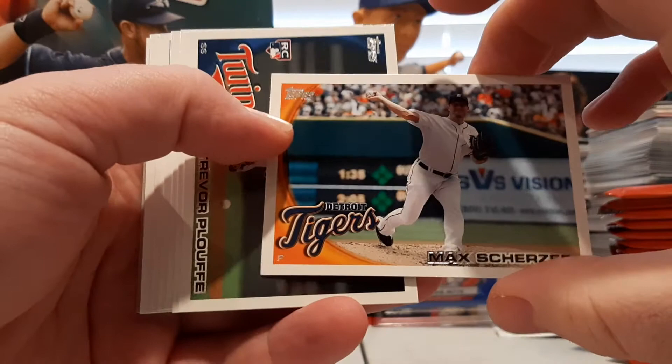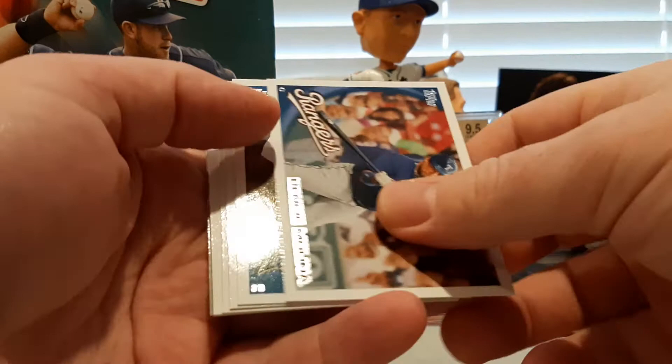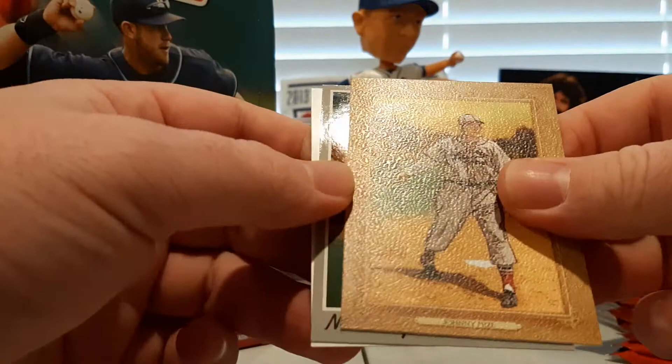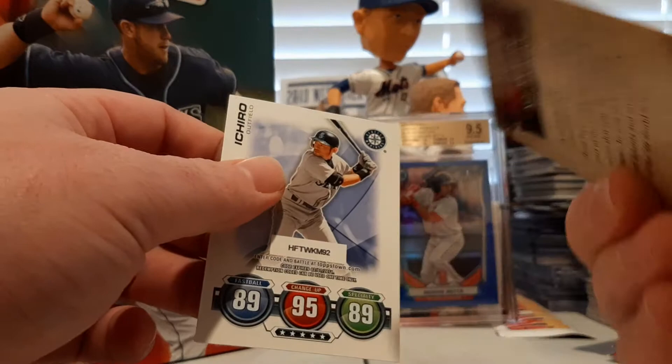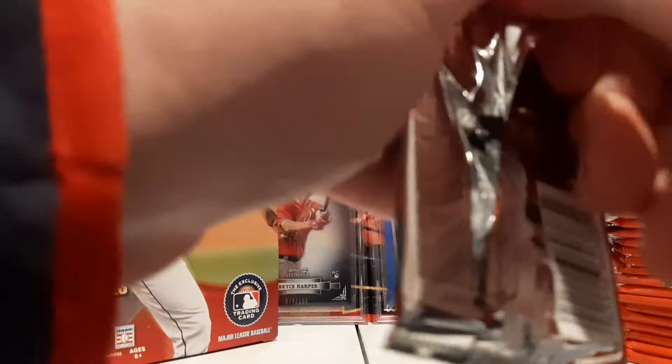Max Scherzer for the Tigers. Trevor Plouff rookie card — I think that is Trevor Plouff on the card, Phil from Phil's Pulls will be able to tell us though. Benji Molina, Miguel Tejada, the O-Dog Orlando Hudson, Rob Johnson, Chris Perez. We got a Johnny Mize Turkey Red, a Nolan Ryan Card Your Mom Threw Out with the normal back on there. And an Ichiro Topps Tax card.